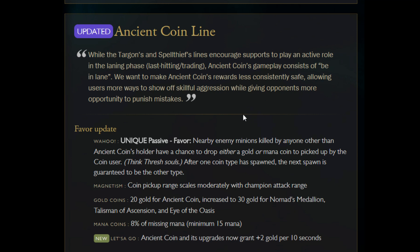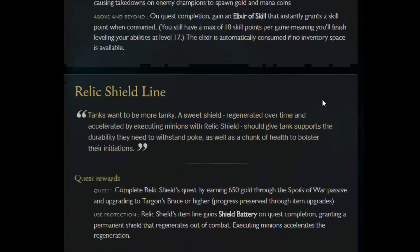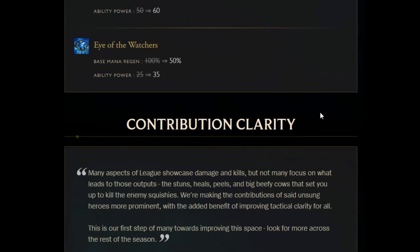They changed the way support items work. Ancient Coin no longer just gives passive gold — it now has a chance to drop a pickup for gold and restoring a percentage of missing mana. Quests were added to all support items, making them stronger with unique rewards. It's interesting but would take too long to cover in full — if you play support, go read through the changes. We're already at 50 minutes and I was hoping to keep this under 45.